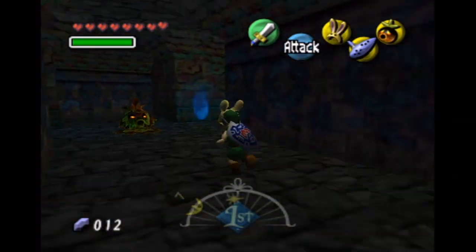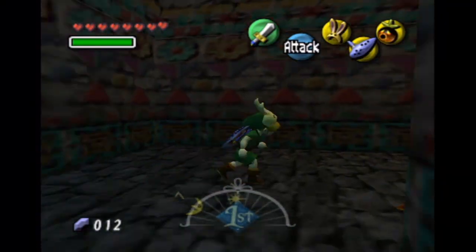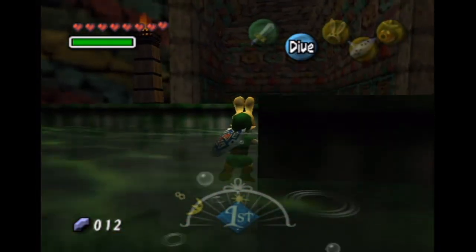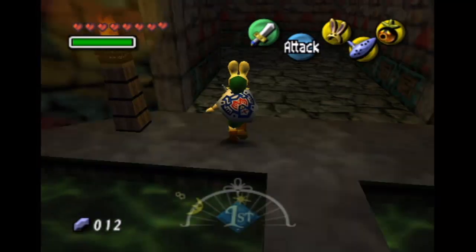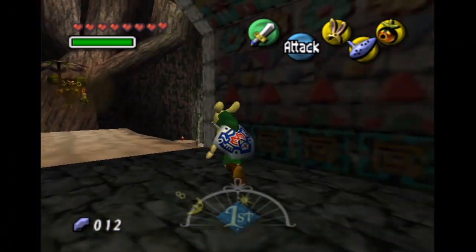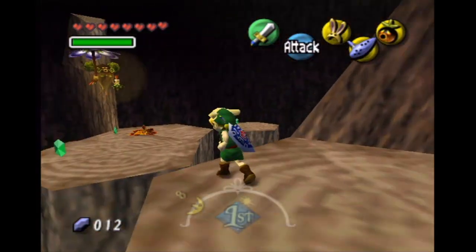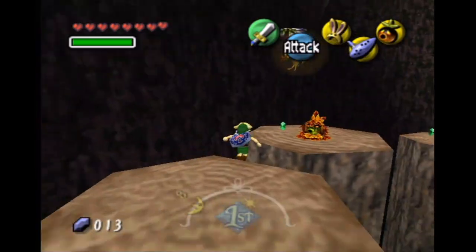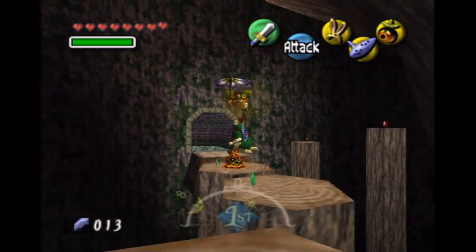Don't fall into the friggin' water. He slows down too if you start to lose him. No, no, no — get out of the water! Watch out for that water right there. Keep following him. You can hear him, and usually the torches are a good idea. This is one of the parts where the really cool but unnecessary jump animations come into play once again.